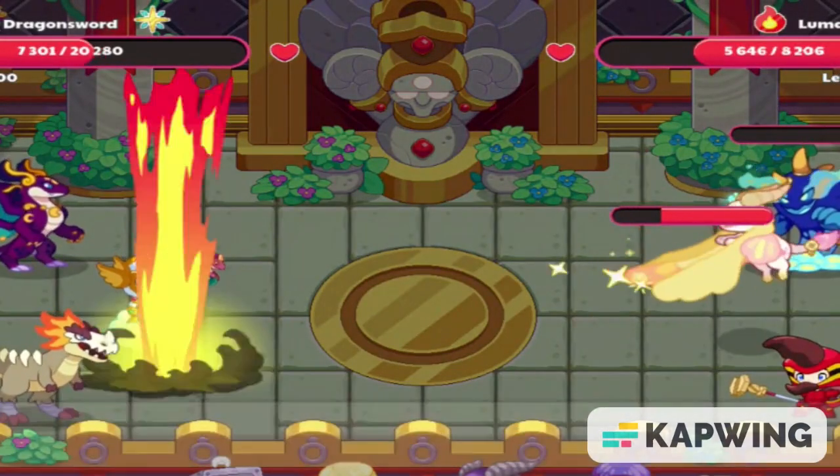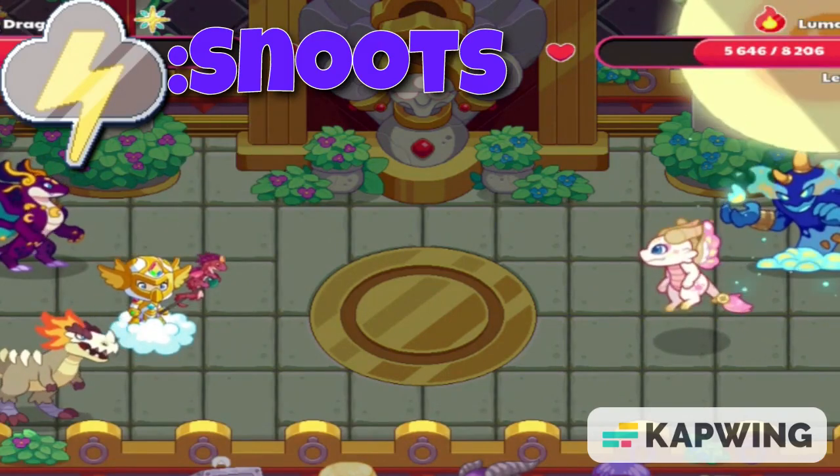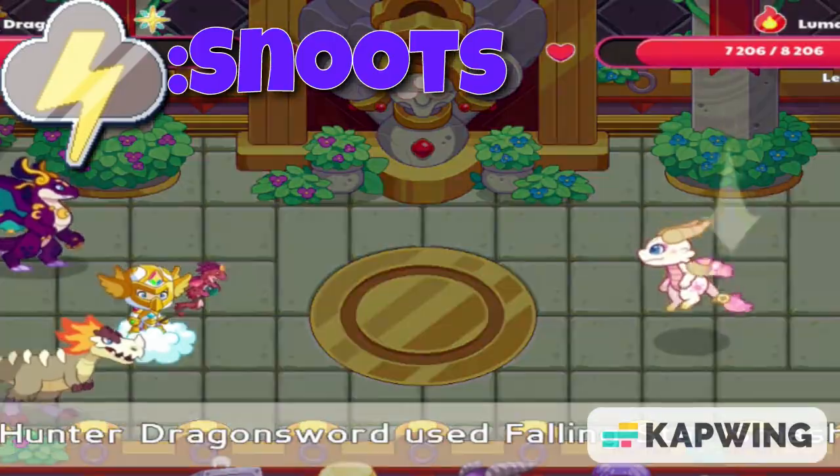Moving on to the Storm element, we have Snoots. Snoots also has a power to health ratio of 8 to 2 and also has pretty good spells. Snoots is one of the more common pets and can be found all over Skywatch.